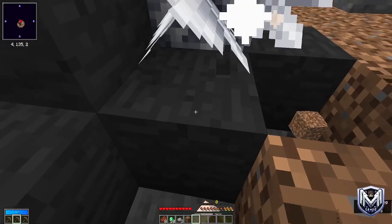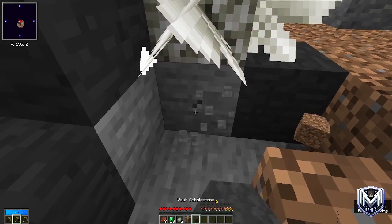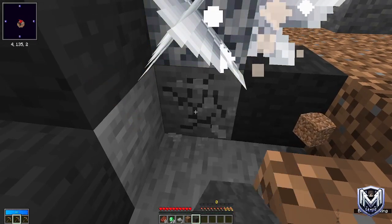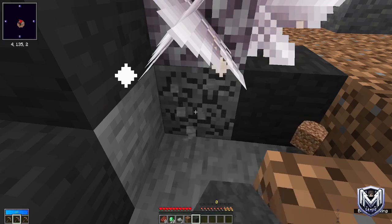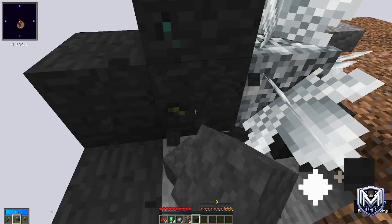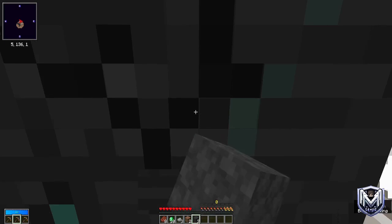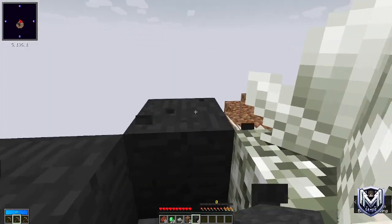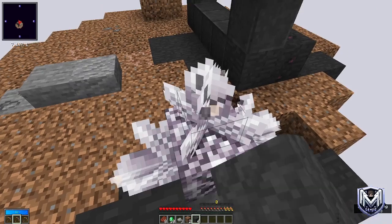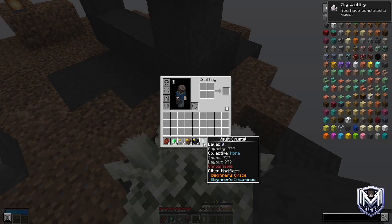You get 16 blocks at the next level. What we'll do first is break out this block and the block underneath it — we need to get this crystal with basically all of its sides exposed to air so that we can get the most out of it. There we are, now we have access to all the sides of the crystal. We'll break the top one and it will give us the raw vault crystal.